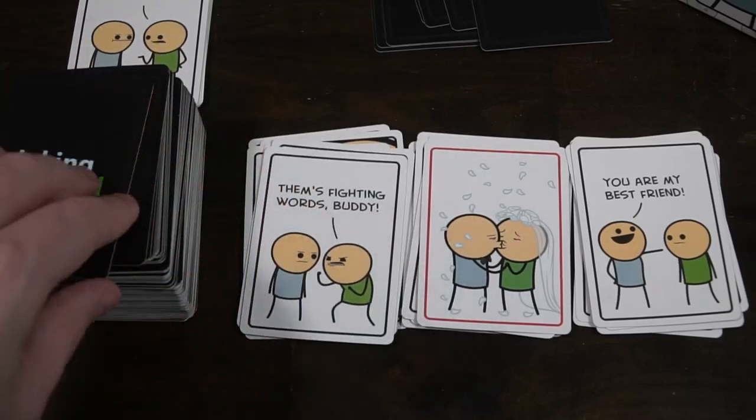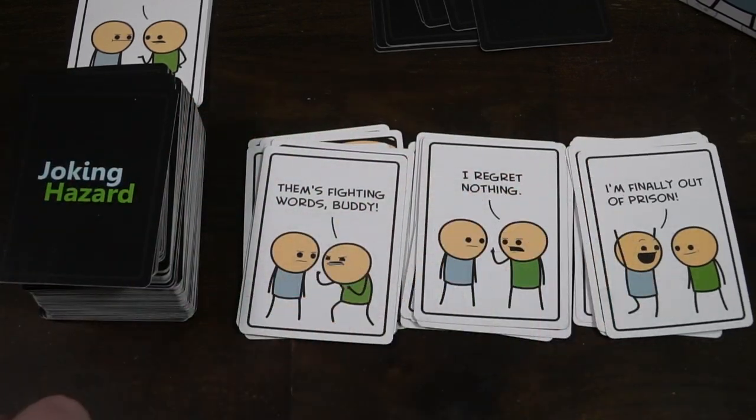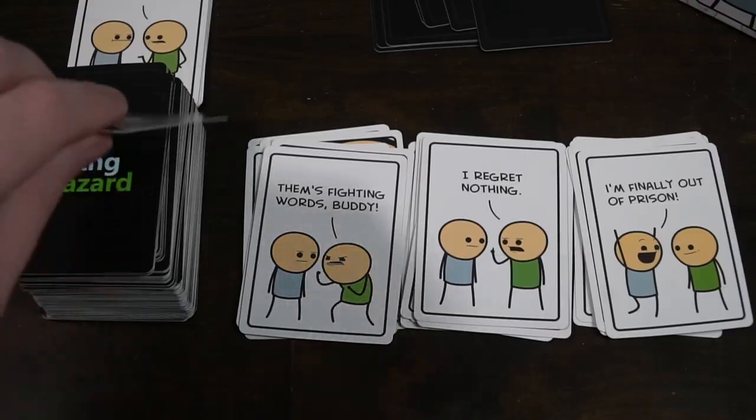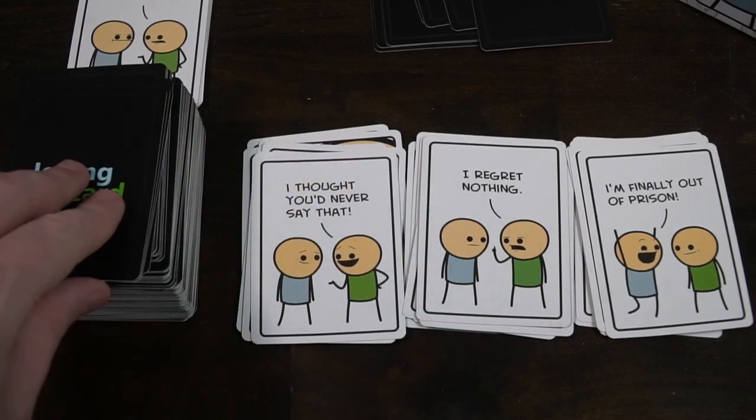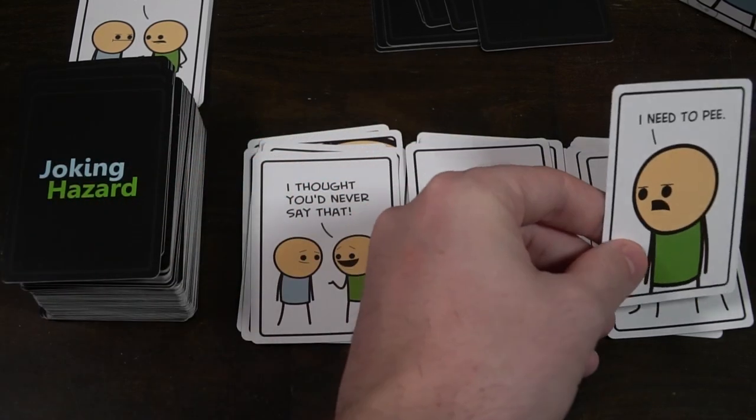That being said, the artwork — well, you are getting Cyanide and Happiness. The artwork is terrible, but that is the point. It is a circle with a square and some arms and legs, but the characters' faces are so unique and interesting in how the cards are presented. They are not always just a character with some words. Sometimes you get curveballs — just a look between characters that you can use as part of some other dialogue. Something like memes also jumps into this. And the unique twist of the bonus round, where you are basically making your own comic with just that red card as the ending, is a nice addition.